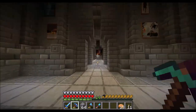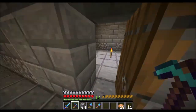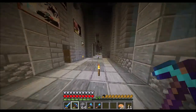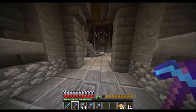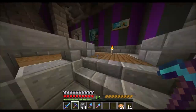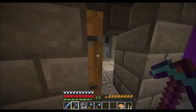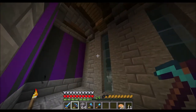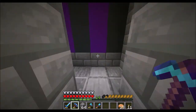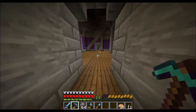Over here we have a hall — I don't know what to do with it yet. We have this room here and this room here. Then we go up the stairs and here we have a little bit of a corridor with another room here, and this room, and we have this large room here.